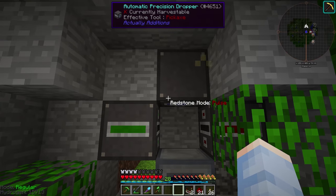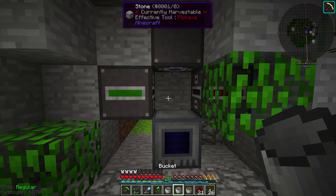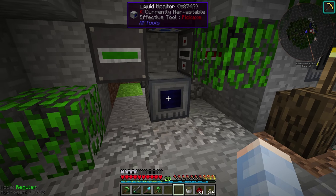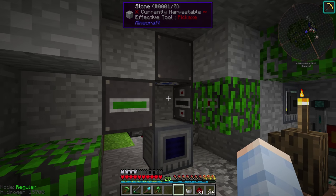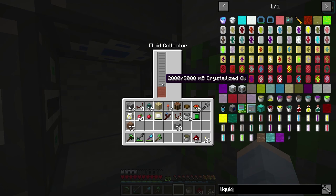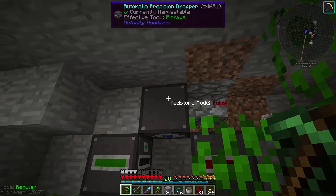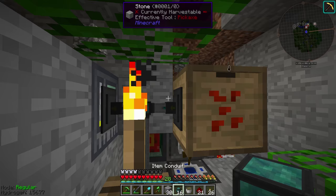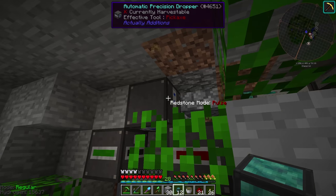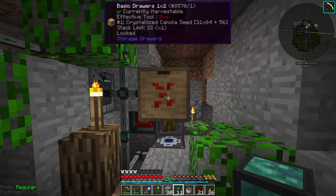If you put items in there nothing will happen, but let's put some canola seeds in there and place some oil in there — it's going to work on the second bucket of oil. The liquid monitor turned on, extended the piston, allowed the comparator clock to run, and very quickly turned that oil into crystallized oil, which then got collected. Now all we need to do is hook up a conduit to supply this precision dropper with crystallized canola seeds. We'll set this to extract on the brown channel, always active, run the cable up and into this dropper, inserts only on the brown channel. This will get supplied with crystallized canola seeds from this barrel.